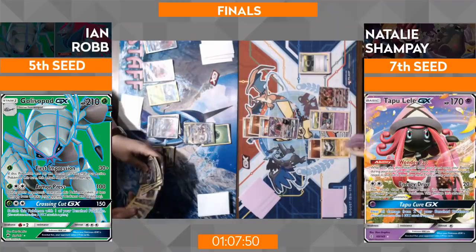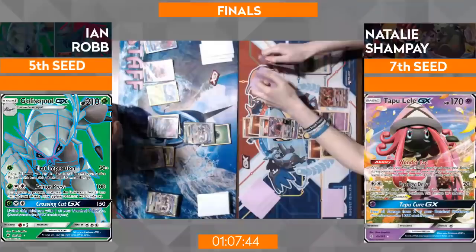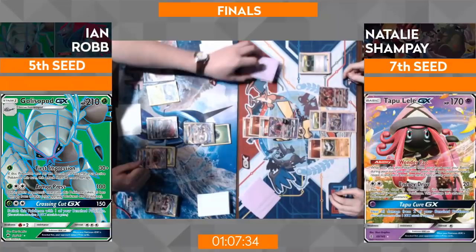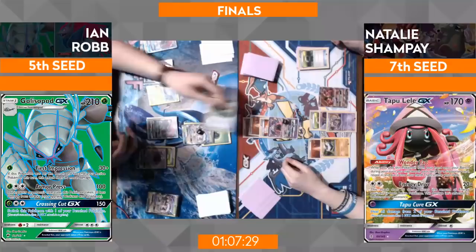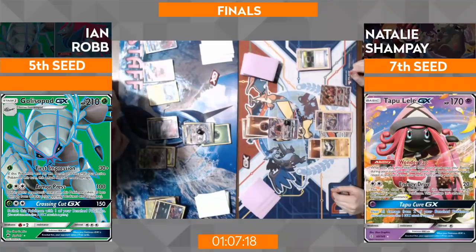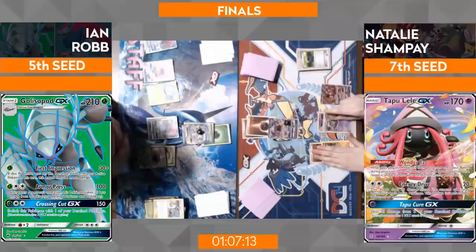Power up a Buzzwole and really start taking over Ian's board — that's one of the advantages of using single-prize attackers: you can weave them in without them being knocked down for too much cost. We always talk about that seven-prize game, and Carbink does a great job pushing for that. The big play now — not even a knockout, just trying to get rid of some energy. Ian hit another Guzma off that Trade. I'd like to see him take out that Carbink — I think it's really Natalie's way to ramp back, going to one prize.